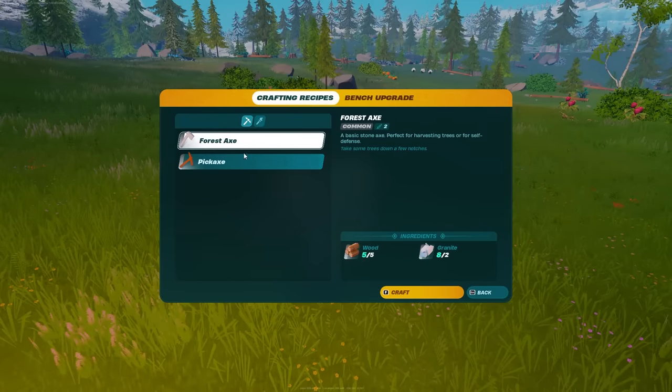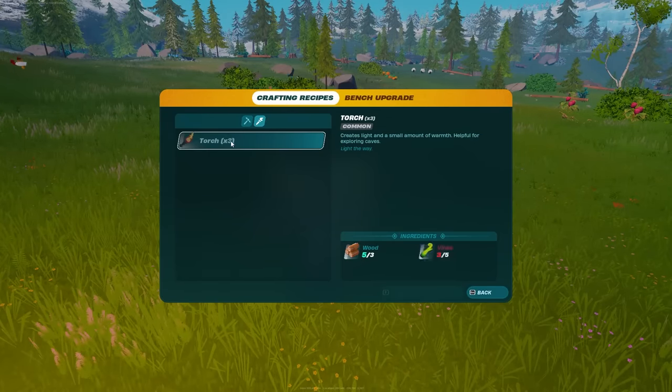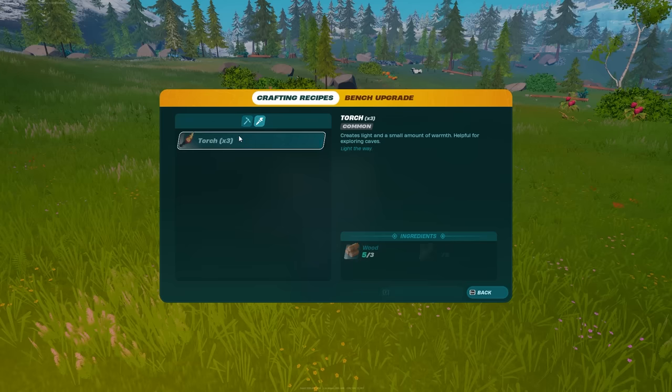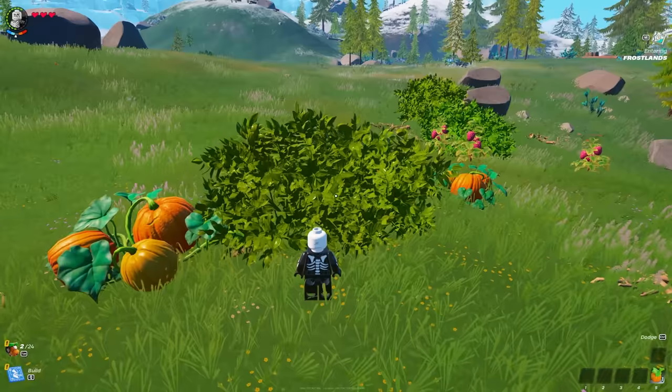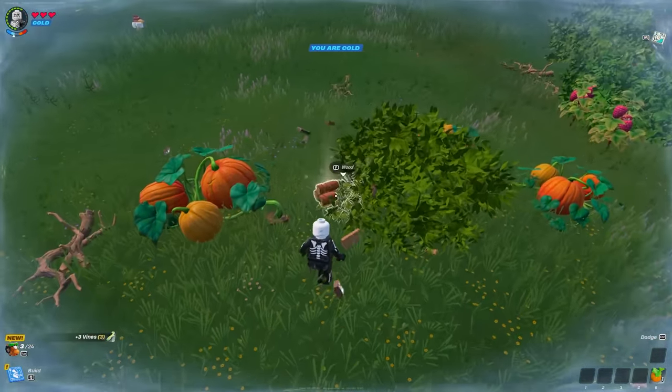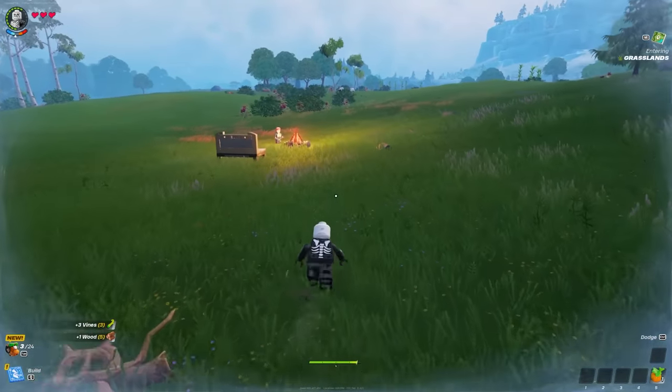With this first crafting bench, if we go to crafting we can craft a forest axe, a pickaxe, and also a torch — we're gonna want each one of those. We want an axe, a pickaxe, and a torch for warmth and some lighting during the night time. To get vines, all you have to do is chop down a bush and it's gonna drop wood and also vines.